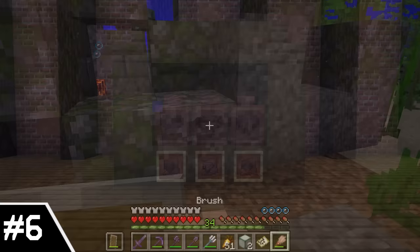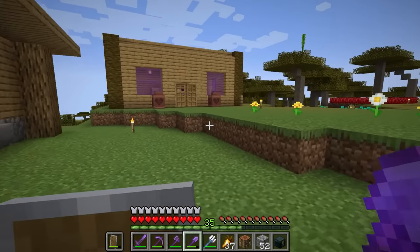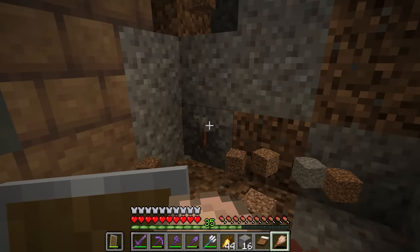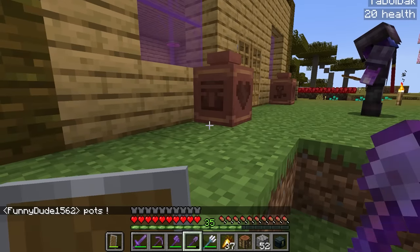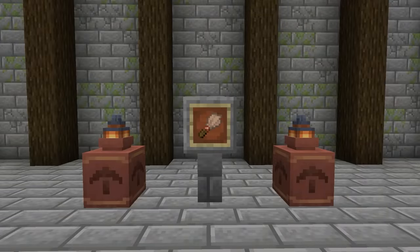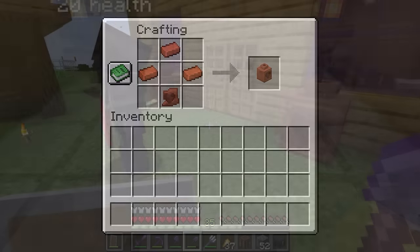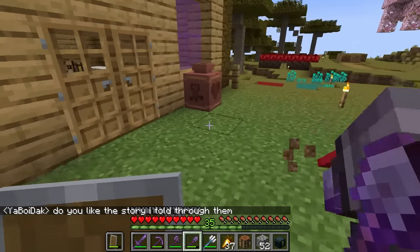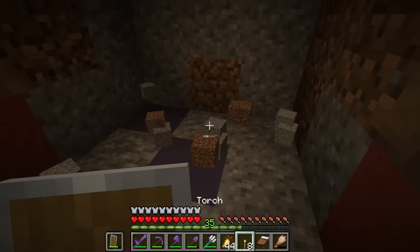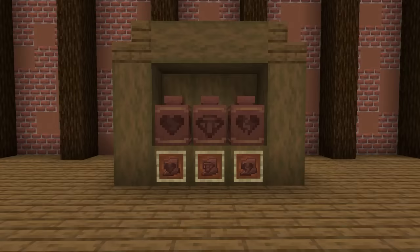Number 6: The Decorated Pots and Pottery Sherds. When the update was being developed, I was honestly not too big on this feature — I thought it would be kind of boring and not worth seeking out. But as they added more designs, I really like how this set of items turned out. Within suspicious blocks you can find sherds, which can be one of 20 different designs. These can be pretty helpful for decorating — they hold lanterns really well and can even look like they're holding up fences. You can also combine different sherds together or just have a plain side using a brick. The customization is through the roof on this item, and I'm really looking forward to seeking them out.